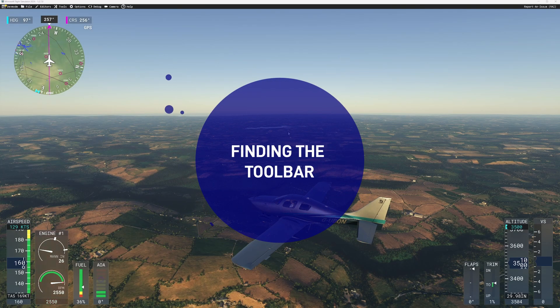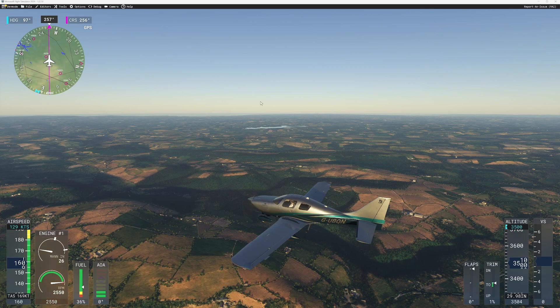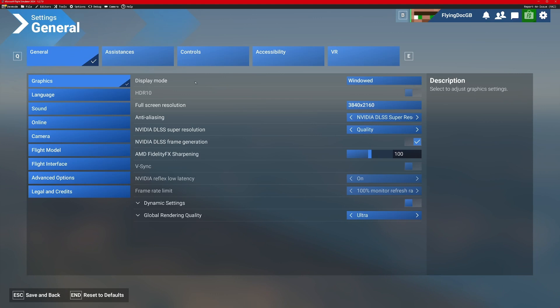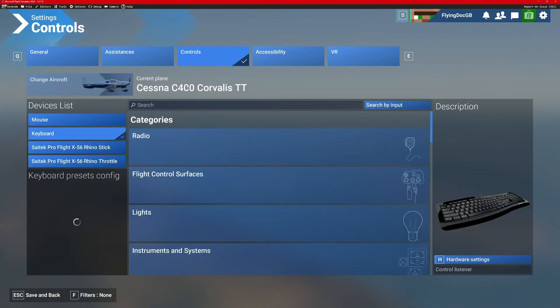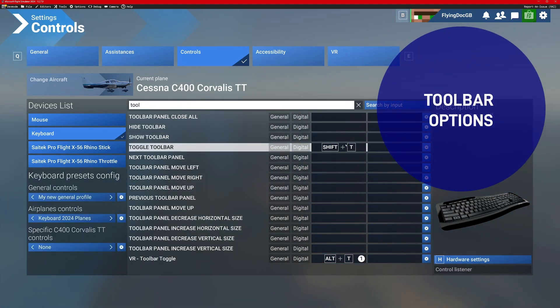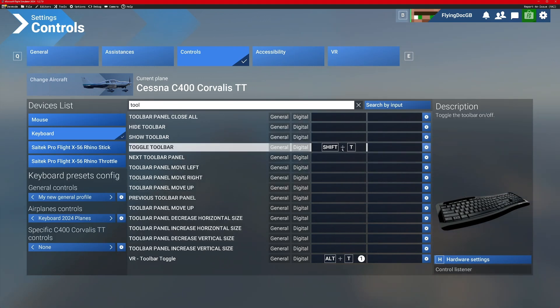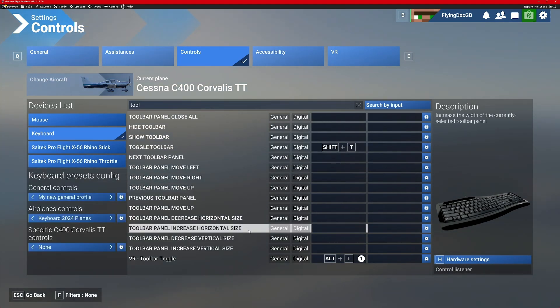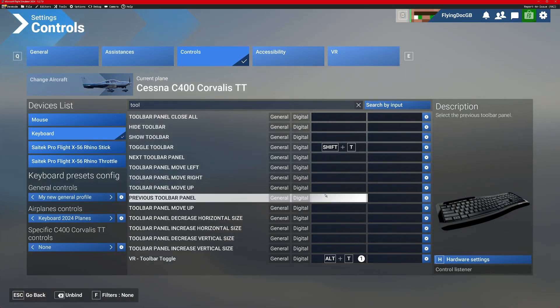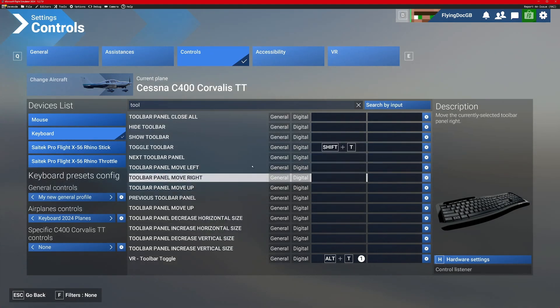Let's start with how to call up the toolbar — it's simple. If you move your mouse to the top of the screen you'll find that the toolbar will just drop down and appear. You can also call the toolbar using a key combination. Go to settings, type 'toolbar' under controls, and you can assign a key or a button on one of your controllers to toggle the toolbar. There are also lots of options to increase or decrease the toolbar size and move it up or down on the screen.